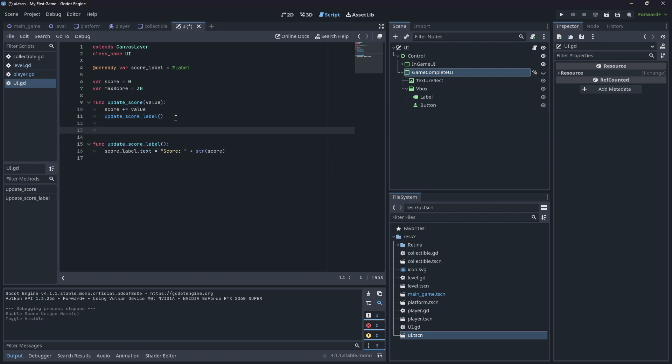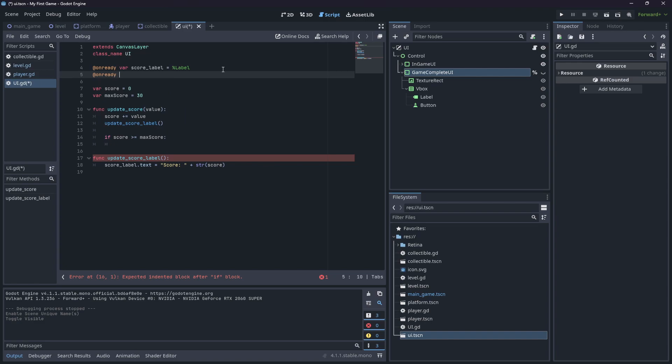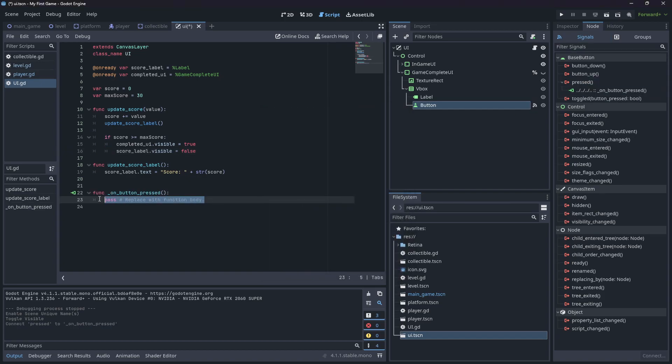In the UI script, after updating the score label, add a check: if score >= max_score, set completed_ui.visible = true and score_label.visible = false. Add an @onready for 'completed_ui' by dragging it in. Then select the button, go to Node > Signals, connect the 'pressed' signal to the UI script, and in the handler call get_tree().reload_current_scene() to restart the level when clicked.